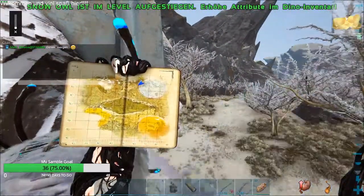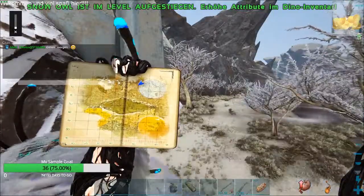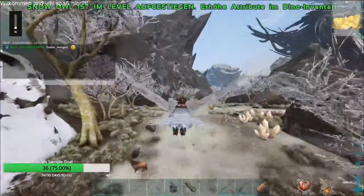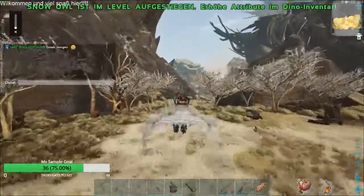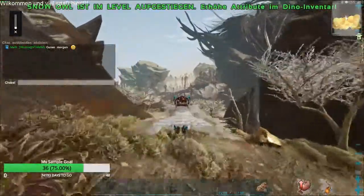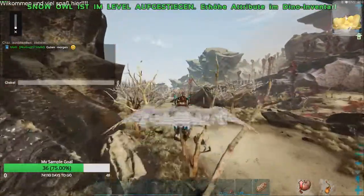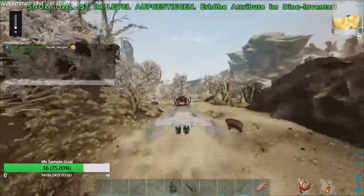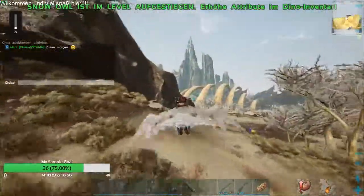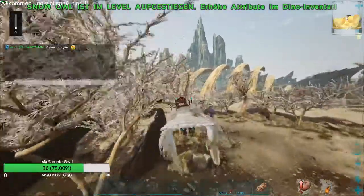Hier auf der Karte befindet sich der Eingang bei ca. 21, 43. Dann mache ich mich mal auf den Rückweg. Da müssen wir jetzt den unteren Weg nehmen. Wir halten uns dann immer ziemlich dicht an den Klippen, weil hier hinten an diesem roten Pfad Vorsicht geboten ist — hier können auch schon korrupte Weibchen spawnen. Daher immer so weit wie möglich links an den Klippen halten, weil die Weibchen ziemlich aggressiv sind. Ich habe auch schon zwei Tiere verloren, weil ich mich zu weit rechts gehalten habe an diesem roten Pfad.